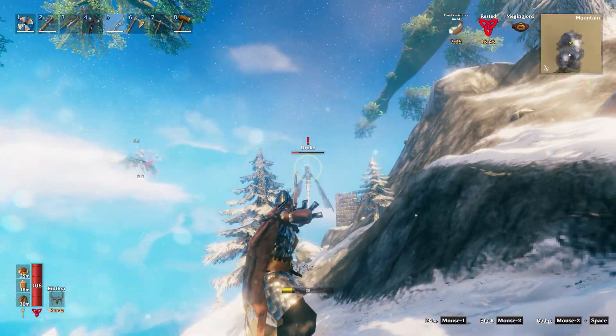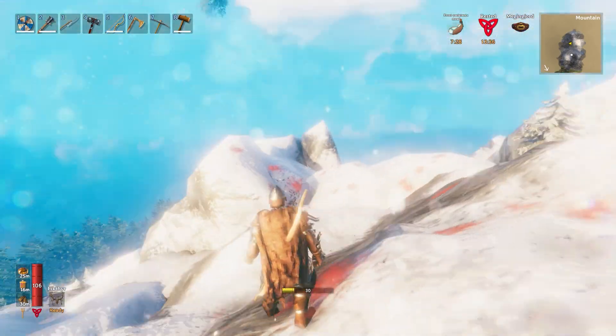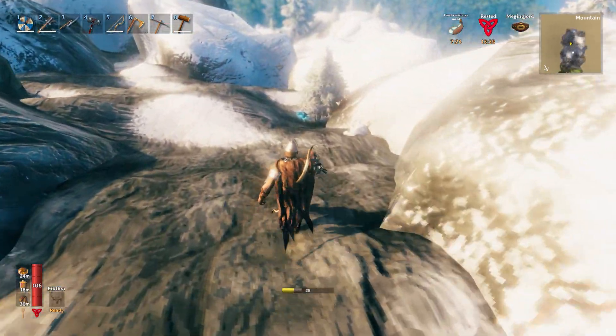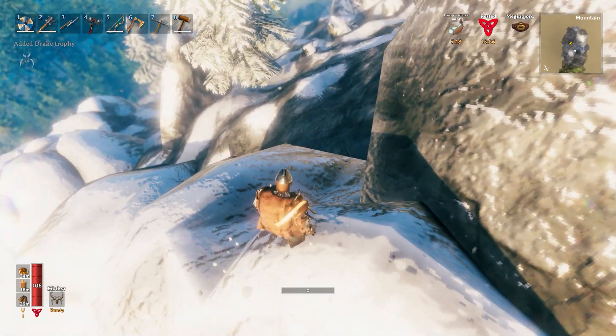Honestly, I thought these guys would hit harder. I thought they would be more difficult, but it wasn't that bad. This one decided to die all the way down there — come on. At least if you're going to fight me, give me your resources when you die. It's not that far away, but the other one was definitely unattainable. So we already got a drake trophy, by the way. That's pretty cool — it'll be handy later.